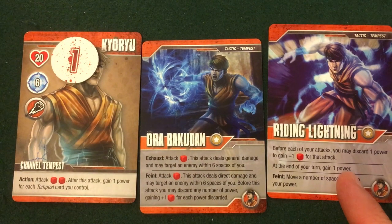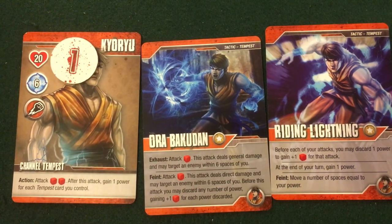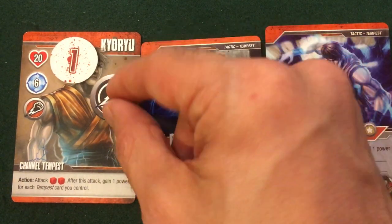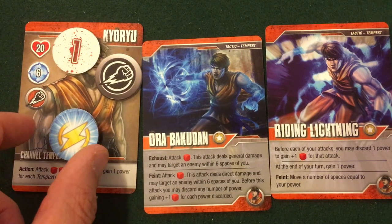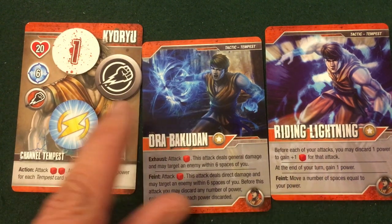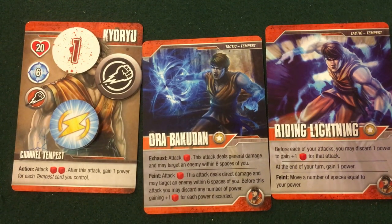I took my play card action to play Riding Lightning, then attacked. After this attack I gain one power for each Tempest card I control — I'm getting my free punch from that guard result and additionally I'm getting two power, which will help power Riding Lightning and gets me closer to flipping to my charge side for an awesome attack. Feeling pretty good about the turn so far.